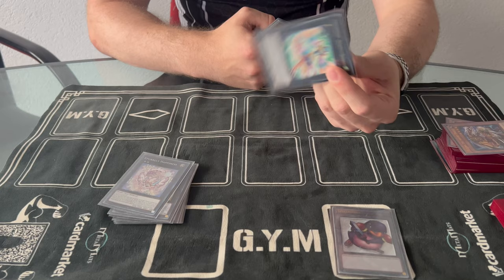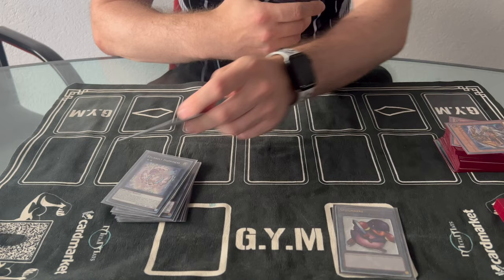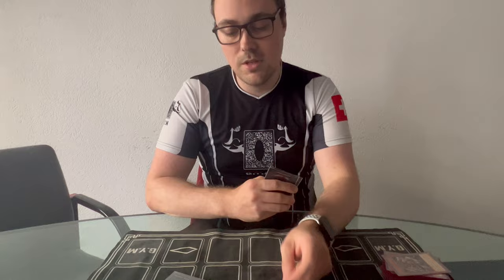Nightingale is better than Slacker Magician at this point, because Bomb can pop the Slacker in battle phase and you can't destroy the Nightingale anymore. Also being able to use My Friend during your turn when you need to make damage — it gives you 800 damage — is really important.